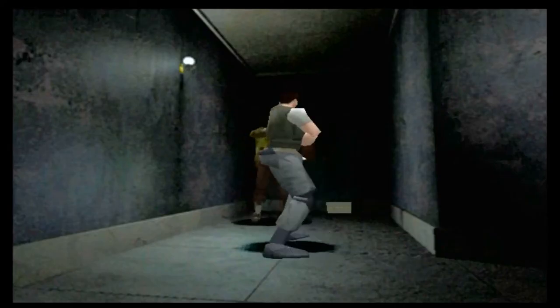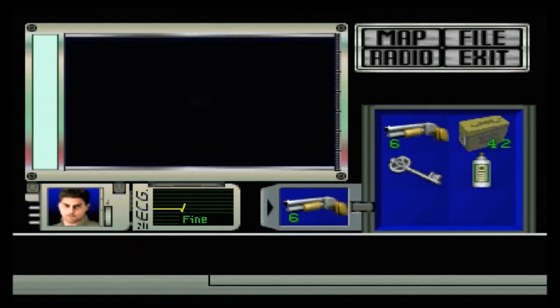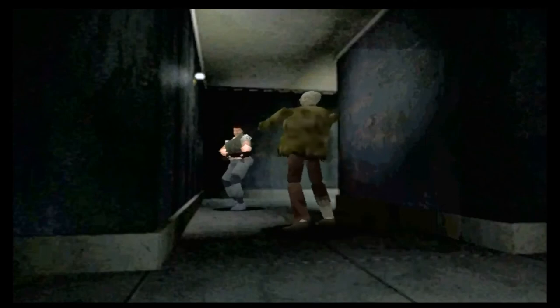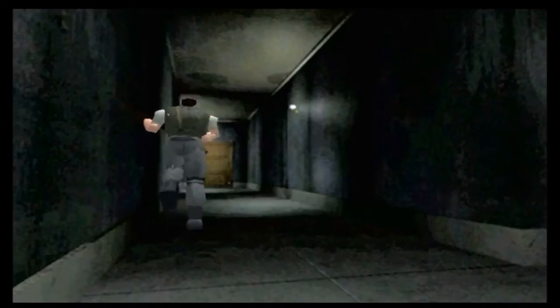Over here we've got some shotgun ammo as well as one of the classic green zombies. He goes down incredibly quickly with the shotgun. Like I said, once you've got this and sufficient ammo there's really no reason to carry the handgun anymore, even as Chris. With Jill you can get rid of it even quicker because you can get the shotgun much quicker in her game as well as the bazooka.